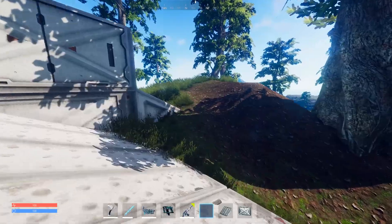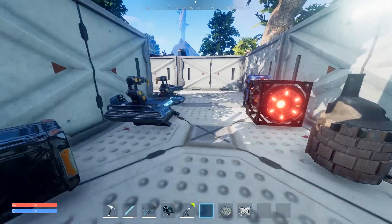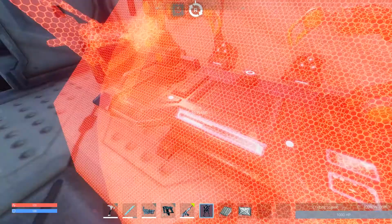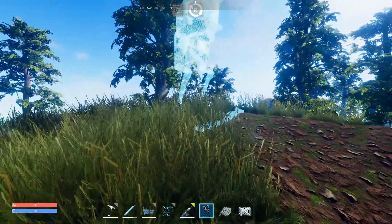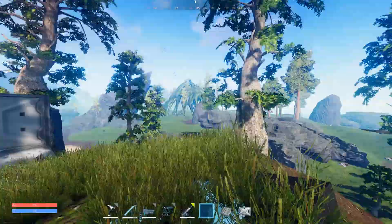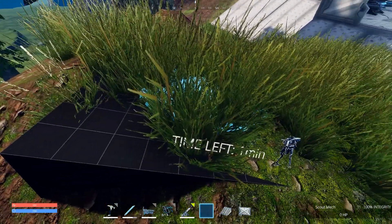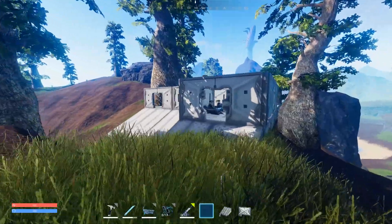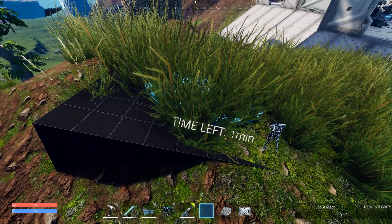So we do have controls for a vehicle but it's not powered. There's: change view, activate vehicle Y, shield G, stealth mode T, get out of vehicle X. Is there a spot to put something into it to power it? Anyway that's so cool — we're making a scout mech. Let's try this out. I see how this works now — we place it down and it takes a little bit of time to craft. I didn't see that the first time.